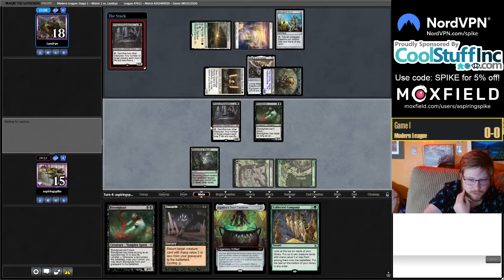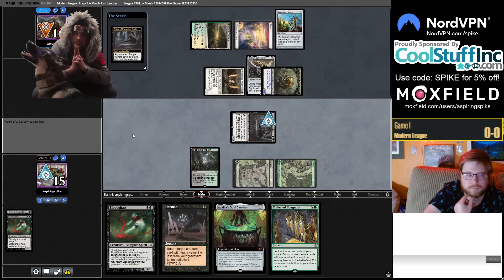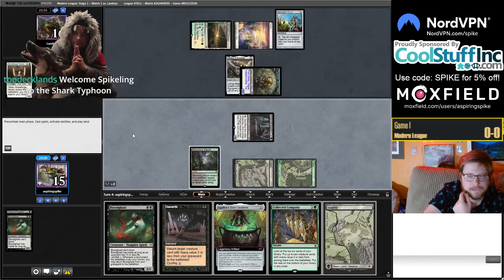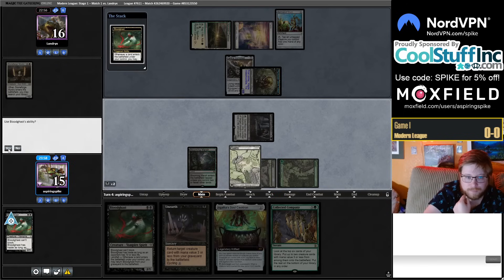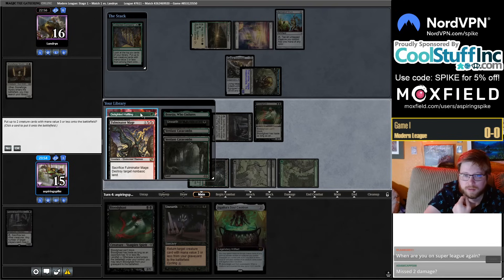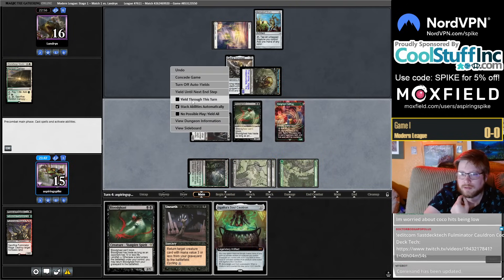If we hit a land off the Priest draw we get to draw a card — going ahead and casting it now. We did draw our land, so I'll just jam a Collected Company here. We can Cauldron the Priest ability next turn, don't really need to unearth it. We'll take Halfling and Fulminator Mage, then we can start the Coco-Fulminator Mage stuff. I'm going to go ahead and destroy their land.